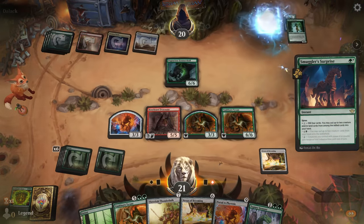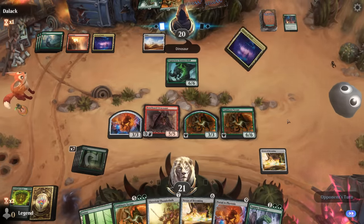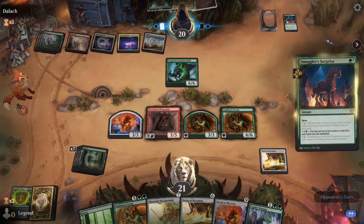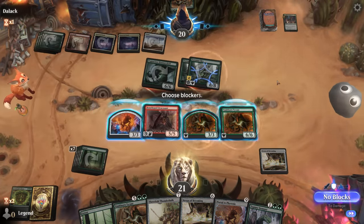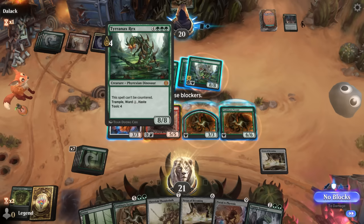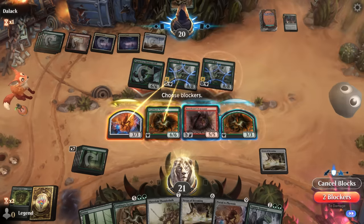We've got plenty of blockers in case Gishoth shows up. Opponent has Smuggler's Surprise to find their own top-end cards, finding both Tyranix and Vaultborn. Now another Surprise to put them on the battlefield — double Tyrant and T-Rex. So they're on the poison plan. We should be able to deal with this quite comfortably. We don't really want to give up our Portal to Phyrexia, but we have another one in hand so it doesn't matter. We double block — like so, and like so.